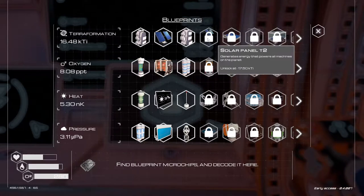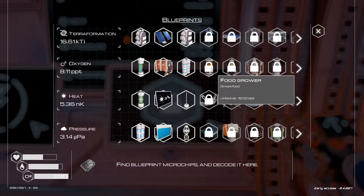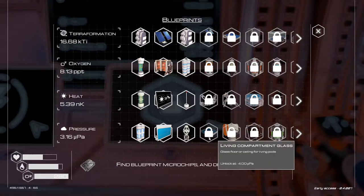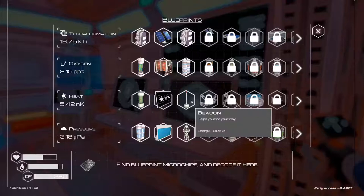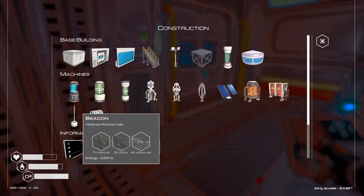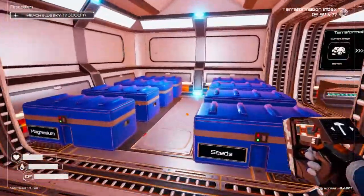Let's see what's next. Solar panels we're getting very soon, so we'll have to switch those over. Food grower in a little bit - we've got to get that oxygen going up. And this is going to be unlocked in a little while as well. What did we actually unlock? Oh yeah, the beacon. Let's go ahead and build that - titanium, silicon, and aluminum.